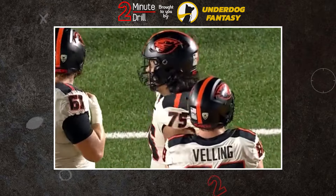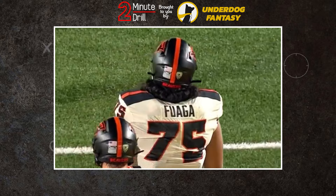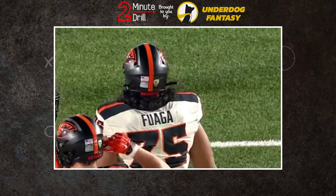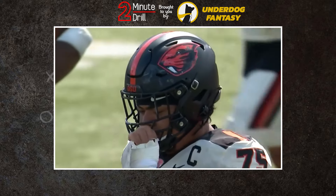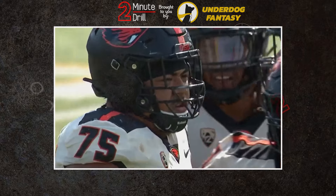In a loaded offensive tackle class, Oregon State's Talisa Fuaga has found a way to soar up draft boards and capture the attention of scouts across the country thanks to his play on the line of scrimmage. But where does Fuaga rank among this class? We'll try to clear that up on this two-minute drill.